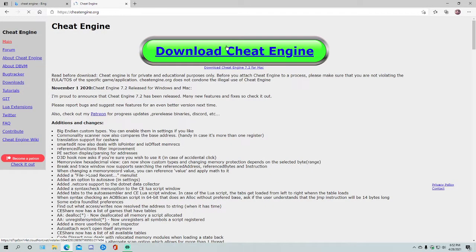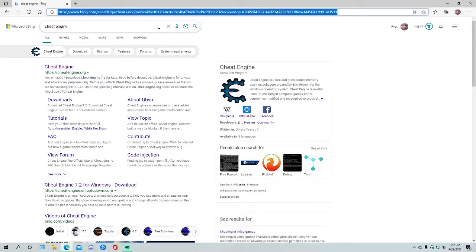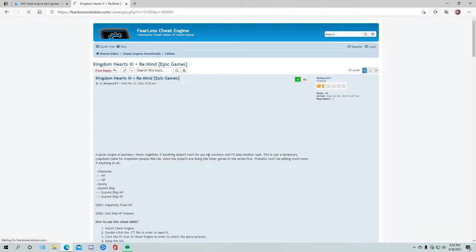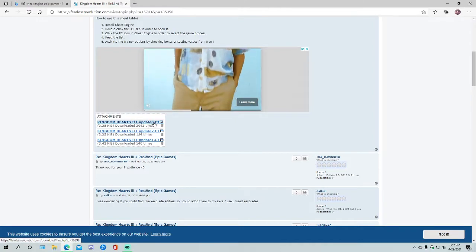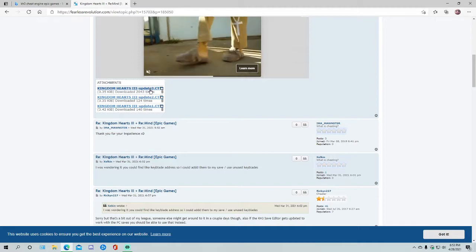Go to Cheat Engine and download from this link right here — I'm not going to download it because I already have it, but there is no virus, nothing. I've downloaded this plenty of times before. Now you're going to want to look up KH3 Cheat Engine Epic Games and click on the first link. This will bring you to a forum that contains a bunch of CT files. You want to go with Update 3 as it's the most updated one. You can also go with KH3 V03, which I think has infinite form and infinite speed boosting for gummy ships.